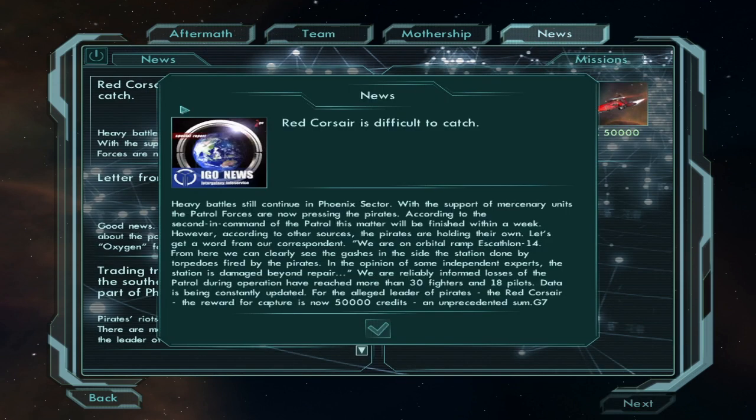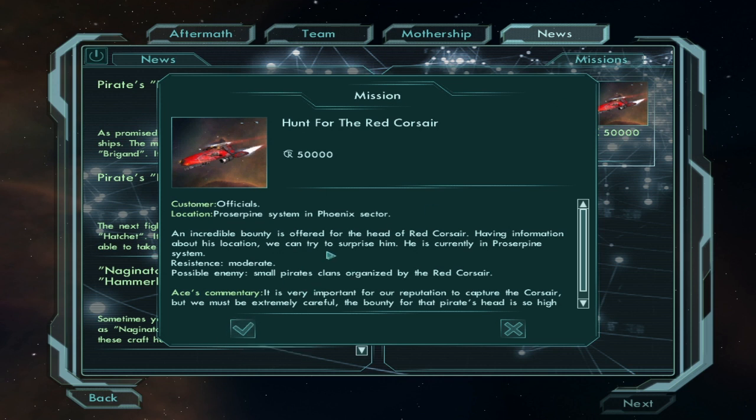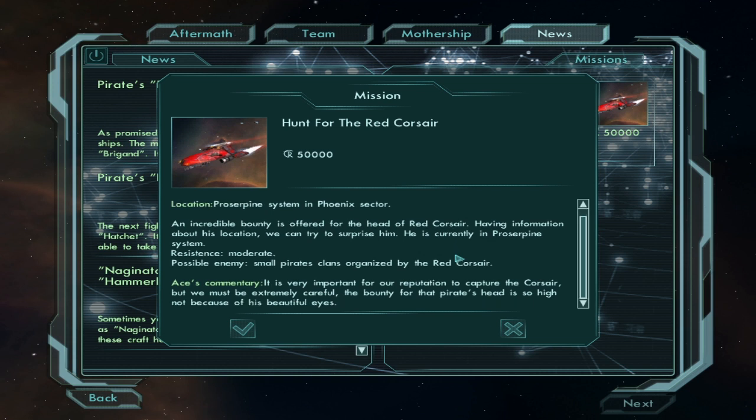Let's hear the news: heavy battles continue in Phoenix sector with the support of mercenary units; patrol forces are pressing the pirates. According to the second in command, this will be finished within a week, though other sources say the pirates are holding their own. We're on orbital wrap Excathlon 14 — I think I heard this one last time. Yep, that was from last time.